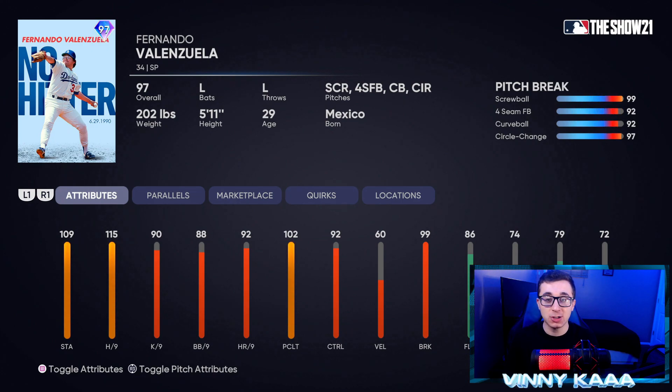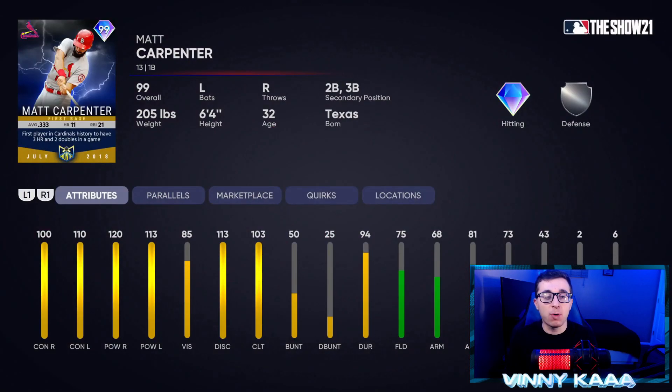99 on the screwball — one of the nastiest screwballs in the game — 99 break and 99 control on that screwball. 92 break on the four-seam fastball and the curveball, then 97 on the circle change. So a pretty solid card, not great, not bad. And then at 80 points, going to get a 99 Matt Carpenter.